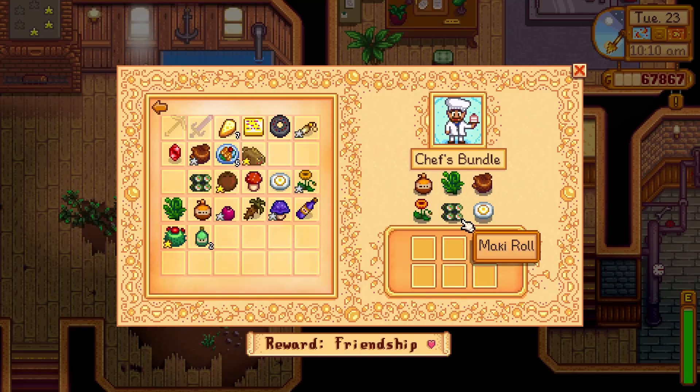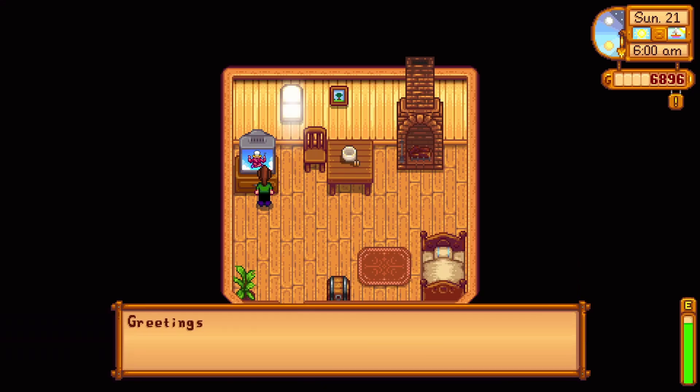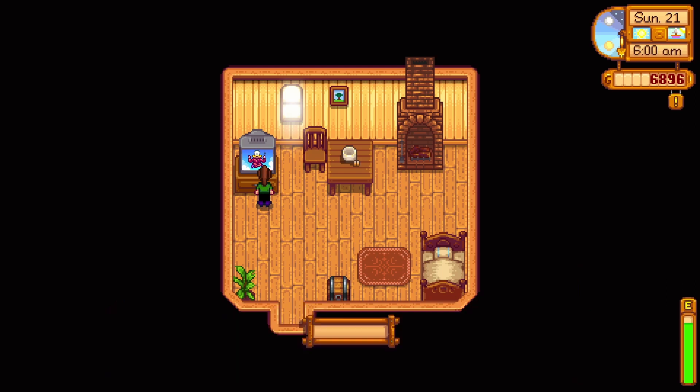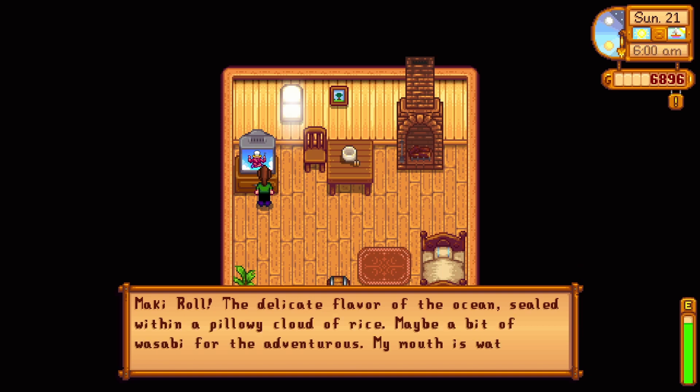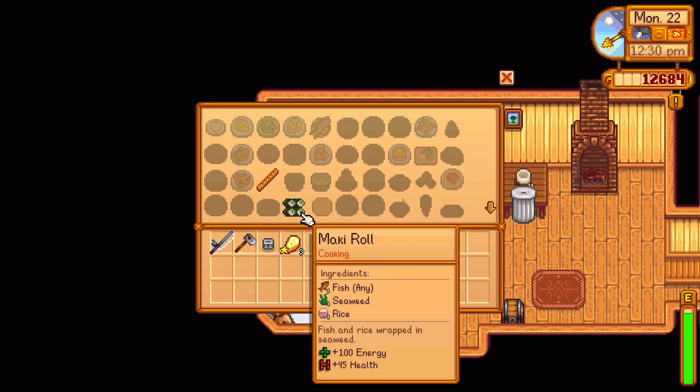The first recipe is a Maki Roll. You will get this recipe from the Queen of Sauce TV show or the Stardrop Saloon. The ingredients include one of any fish, one seaweed, and one rice. Or if you don't mind getting a little dirty, you can sometimes find the cooked recipe in the garbage outside of the Stardrop Saloon.